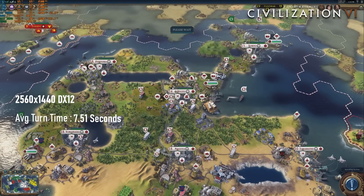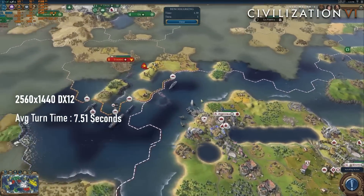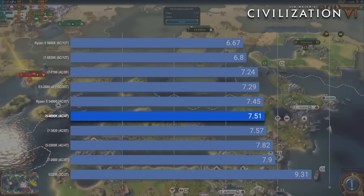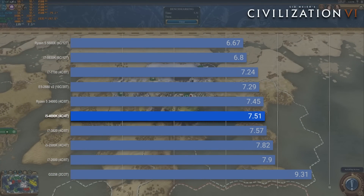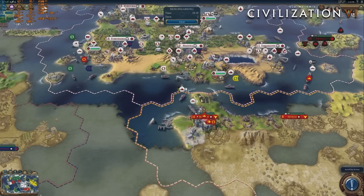A 7.51-second turn time in Civ VI may seem like a pretty good number to the average person — being less than a second slower than far newer and far more expensive CPUs at the top of the chart — but these seconds add up, or so I'm told.